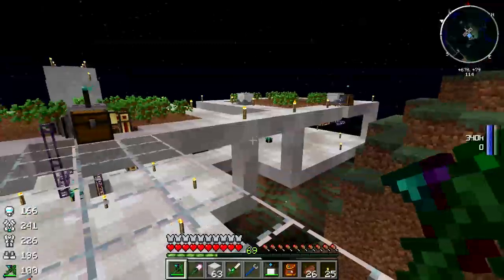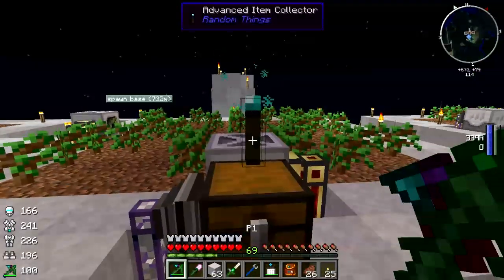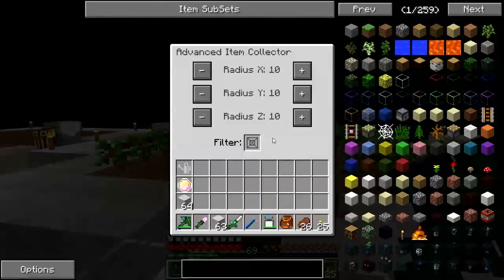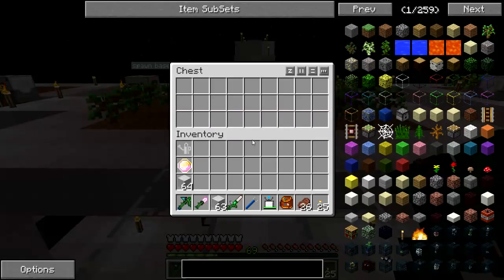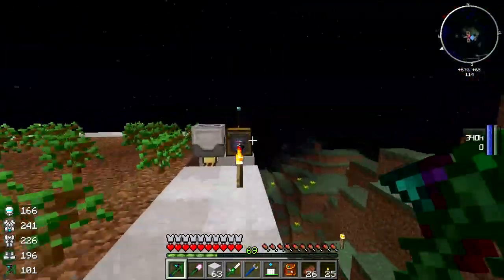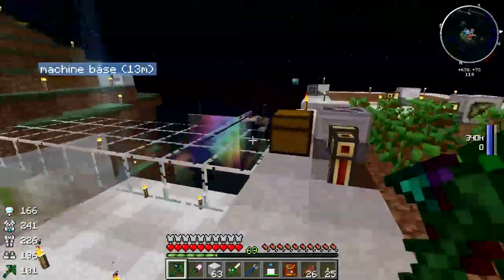There's been some suggestions that have proven quite helpful, like for example, the Advanced Item Collector from Random Things. You set that up, right click on it, and I've set the radius to 10 in all three directions, and it grabs anything that falls in there and dumps it into the inventory down below it. So I've got one here and one over here to take care of drops from these tree farms.